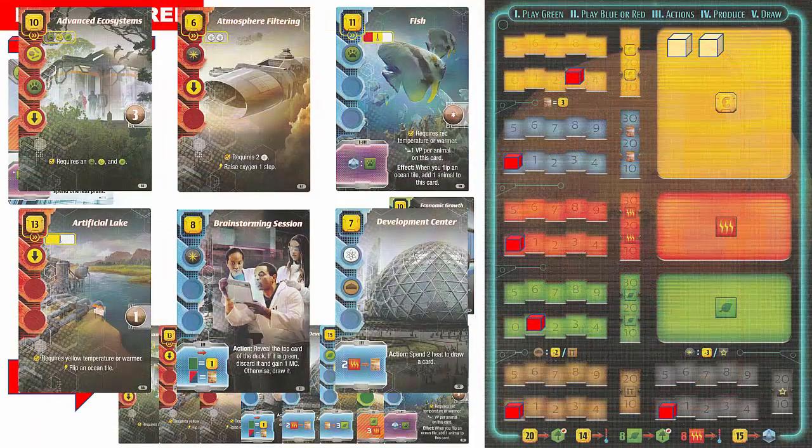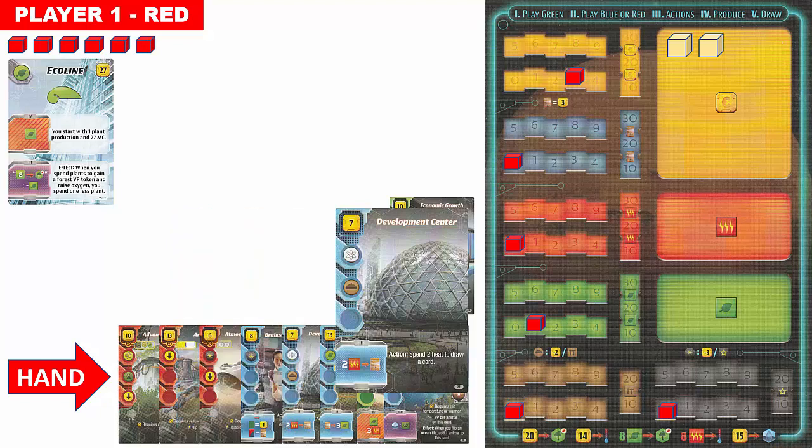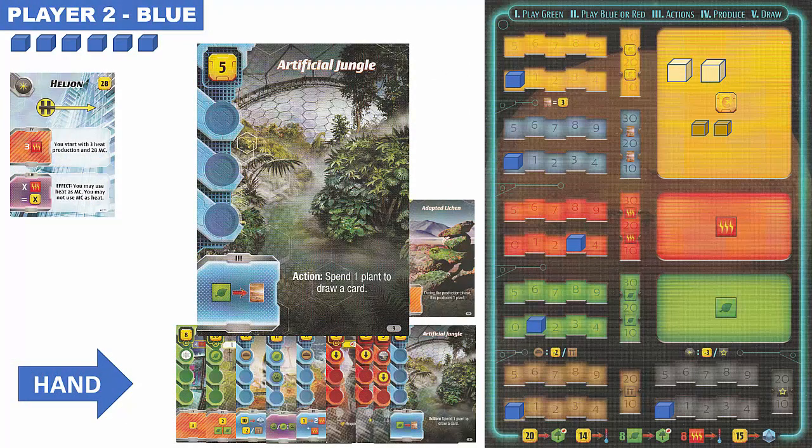Player one has three red and three blue cards. All cards except the blue brainstorming session and development center cards have requirements that prevent them from being played this turn. Player one decides to play the blue development center card. This card costs seven mega credits and has the science and building tag. Since the steel track shows zero, player one does not get a discount. The card's action allows spending two heat resources to draw a project card during the action phase. Player one spends one gold cube and receives three copper cubes as change, then places the card in their tableau.